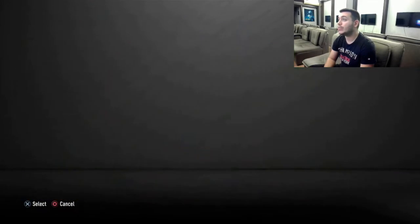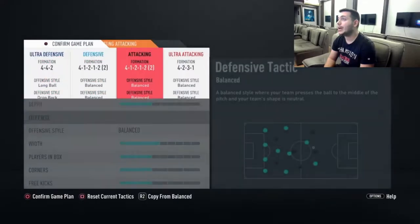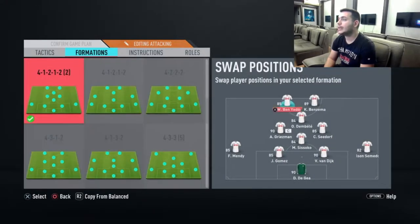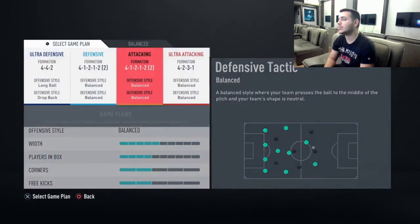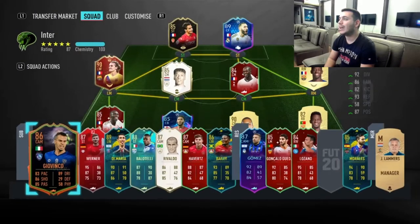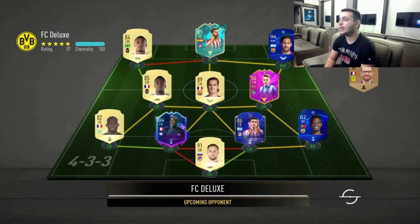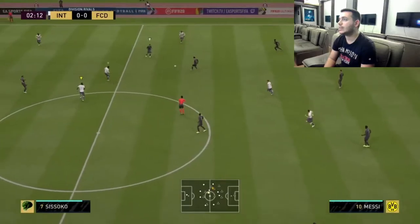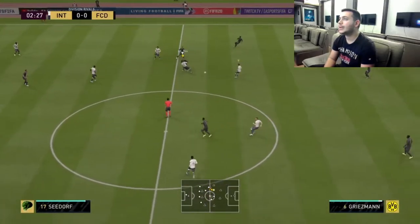One of the best that I use. The way I'm going to use him is in a 4-1-2-1-2 narrow formation where he'll play as the right CM. I'm also going to use him in a 4-2-3-1 formation as the left CM alongside Sissoko. Without wasting time, let's go into a game and see exactly how he moves and how he feels.